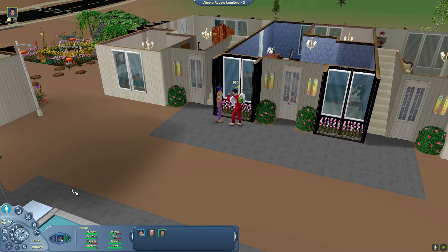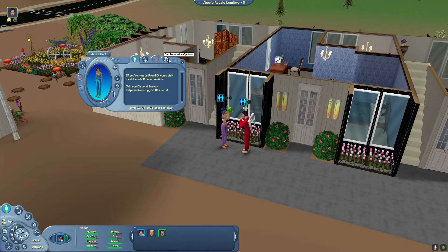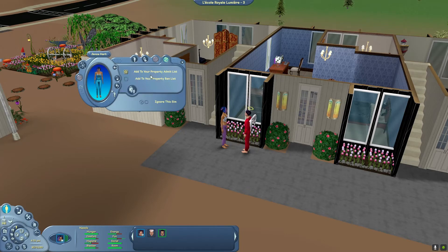If later in the game you decide you'd like to move out of a lot, you can do that by opening your profile, expanding your profile, going to the Sim permission options, and moving out of your property. Once you've moved out, you will be homeless, and only then will another Sim be able to invite you to be a roommate.